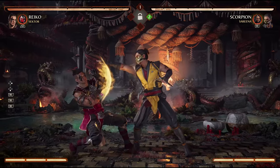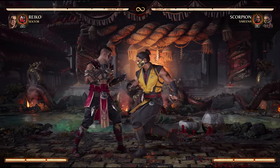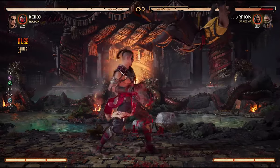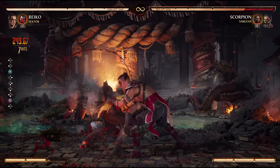And if your opponent has a really fast mid, you won't be able to do this at all. So yeah, ducking highs and punishing is definitely an important tool to have in your arsenal. It'll get your opponent to stop abusing grabs and jab strings. I hope this has helped you out.